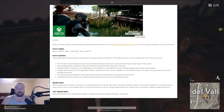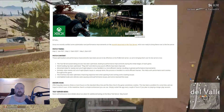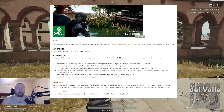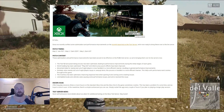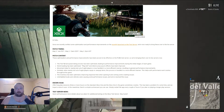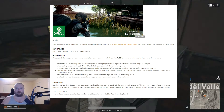Similarly, when nearby but out-of-sight players equip or unequip items, this process is handled in a more efficient manner, which helps with performance and crashes throughout the game. Inventory has been optimized, improving response time when opening it and solving some crashing issues. I had heard about people complaining in forums that accessing the inventory would sometimes cause a crash. Maybe there was something else they found and put it in this update. Uninhabited boats and vehicles were causing some performance issues and they've resolved this.